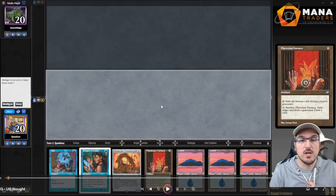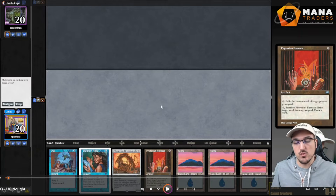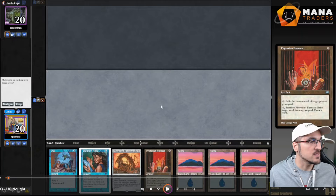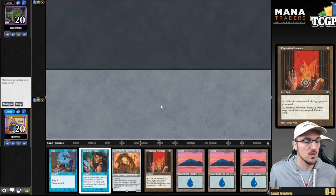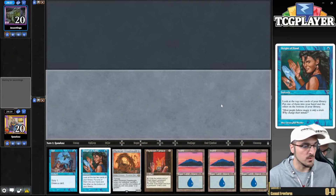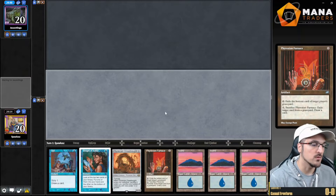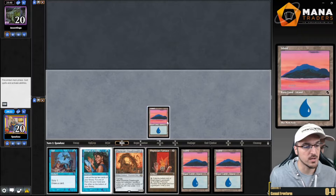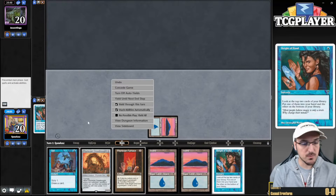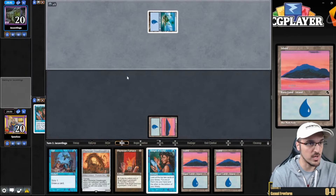All right, so this is round number three. Unfortunately I made a mistake and OBS messed up with my microphone, so I don't have any audio. What I wanted to do is record some commentary over it. This is going to be against Jacaretinga. We get dealt a pretty decent hand — some cantrips, half of the combo, and Furnace, which can be very useful. Making the hand look good for a Sleight of Hand. I choose to go with Sleight of Hand first because if I find Counterspell, having Opt as opposed to Sleight of Hand allows me to hold up Counterspell next turn. If my opponent doesn't do anything, I can just Opt on their end step.